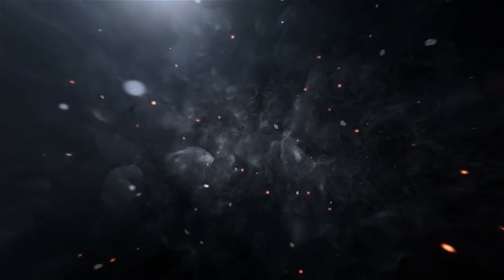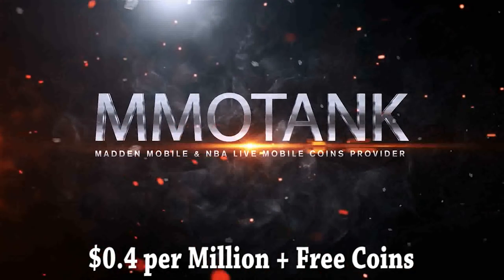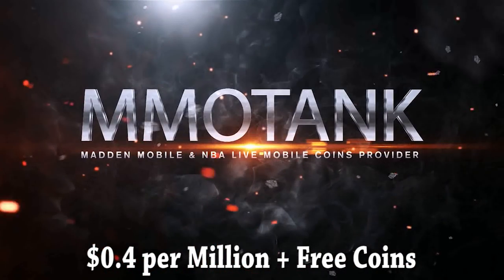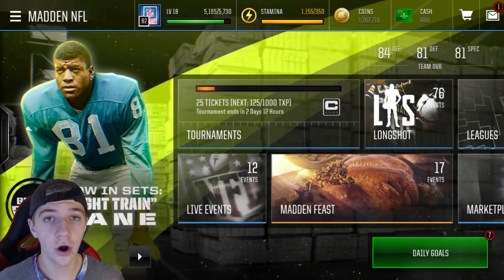Coins on MMOTank are only 40 cents per mil. If you're looking over the packs in store today or just want to head over to the auction house and pick up any player you want, head over to MMOTank and use code 'ducky' for an extra 5% off your purchase.